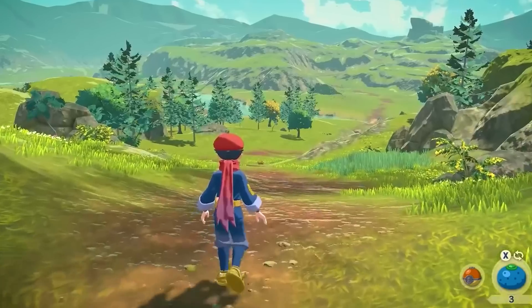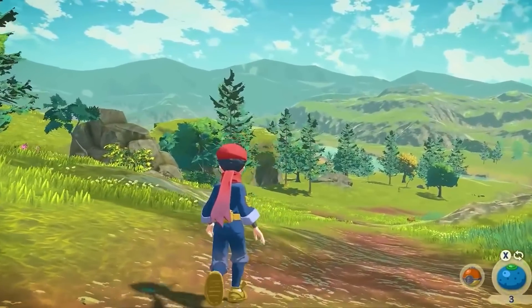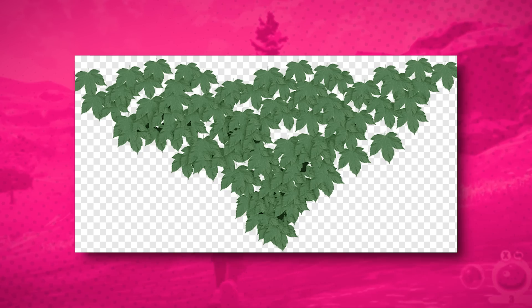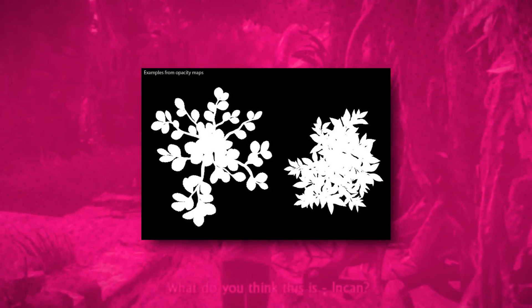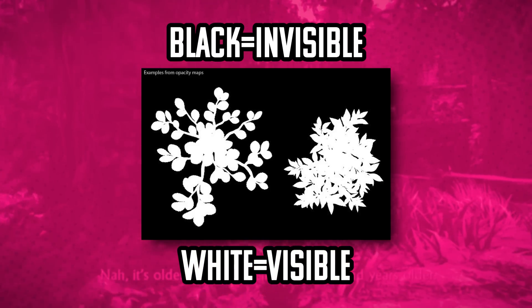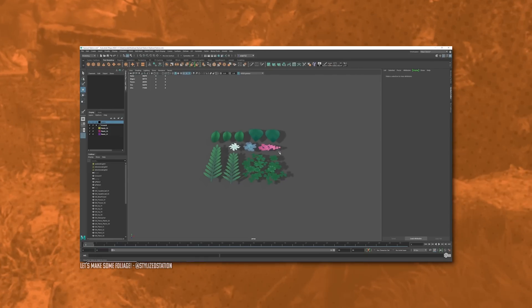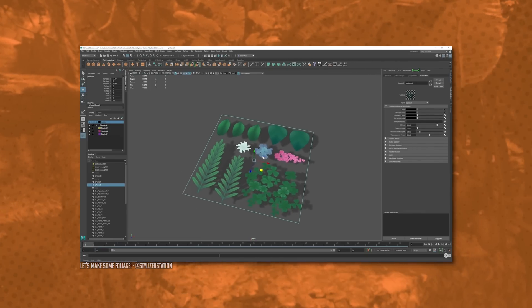Instead, these leaves are faked using 2D textures called alpha cards. In video game development, an alpha card is a texture used to create grass or other vegetation in a game world. Alpha cards are designed with transparency information, where the black areas are transparent and the white areas are opaque. This allows developers to control which parts of the texture are visible and which are transparent, making it possible to create a wide range of visual effects.